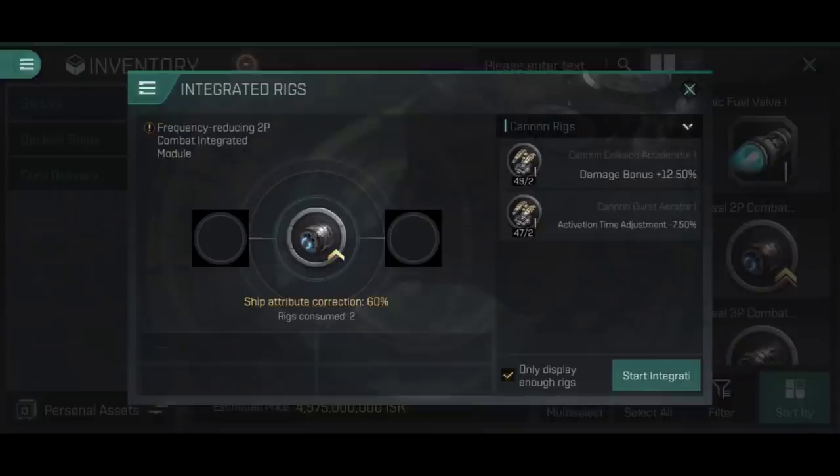At the bottom, I want to draw your attention to the toggle 'only display enough rigs'. Because this is a frequency reducing 2p combat integrated module with a multiplier of rigs needed of two, by having that box ticked it only shows rigs you actually have sufficient of in order to be part of this process.